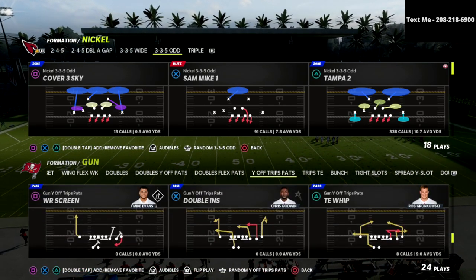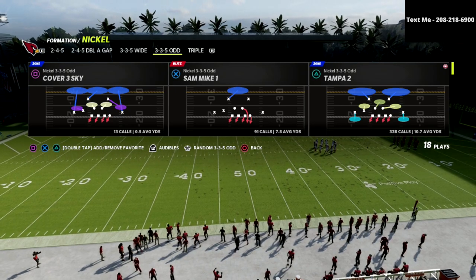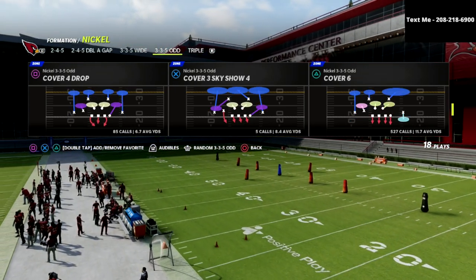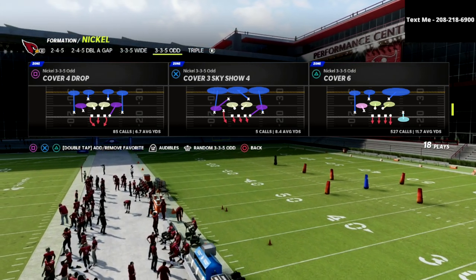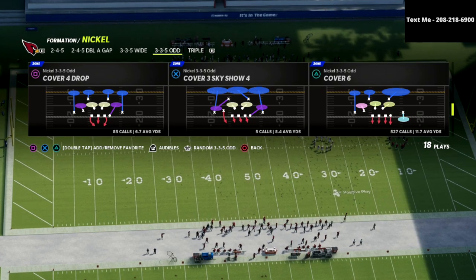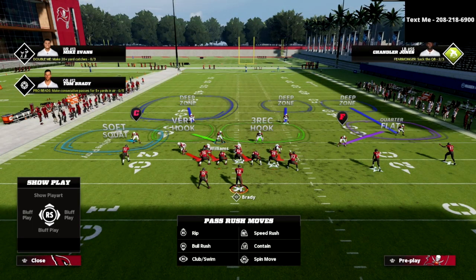I'm going to come out in tight end whip and set up some route combinations. The coverage we're going to use is Cover Six. Cover Six, for my money, is the best coverage in the game. I really like it — there's a lot you can do with adjustments, and I just really think that this is the best defense in this game.